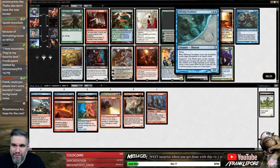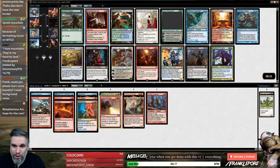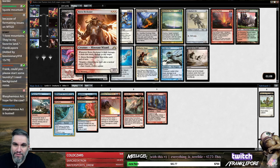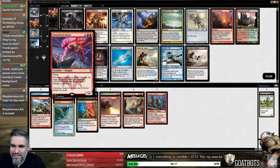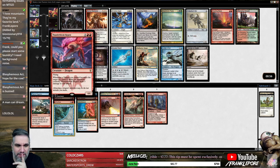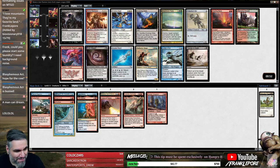I'd rather take Riftwing Cloudskate than take a Blasphemous Act — which is not that playable — and hope for Boros Reckoner, which is also very difficult to cast in our deck. I'd just rather take the card that's very good for our deck. I think it's actually Thunderbreak Regent here. I like Searing Blaze but I don't want double red that early if I don't have to, and this is just a nice dude.